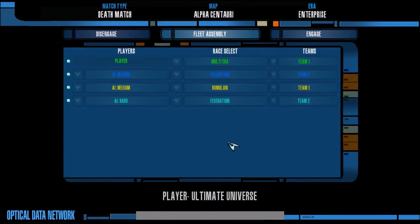We have the two Federation fleets here and the Romulans. I have one Federation fleet on Hard AI and one on Medium. We are at Alpha Centauri, because I know for a fact that there's no extra ships or weird things that spawn in this map — it's just the fleets that I assign. Let's do it.